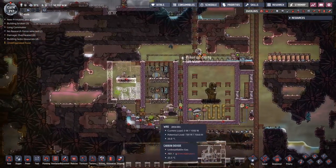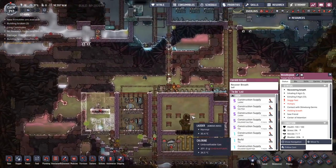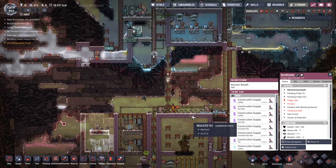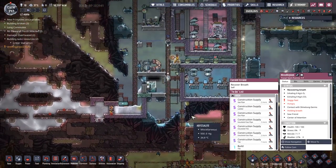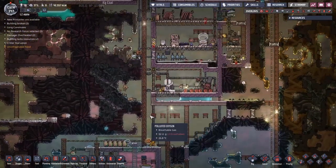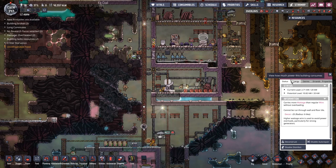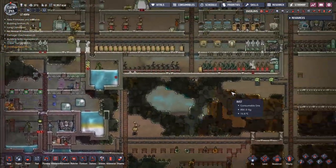Right now I just kind of want to watch the duplicants wander around for a little bit. You can see that most of them are out here without the benefit of the atmospheric suits, so I would like to try and find out whether we can fix that particular issue. The problem is that we don't have enough power. If we come over to the MG, you can see that we're producing 600 watts and we are consuming 600 watts. That's got to be this coal generator over here.